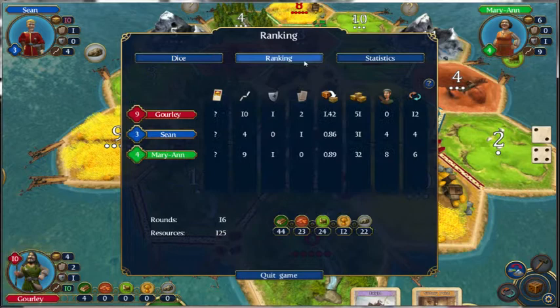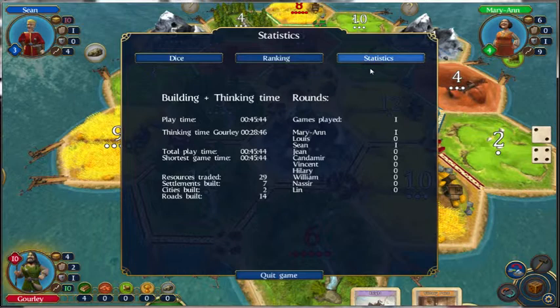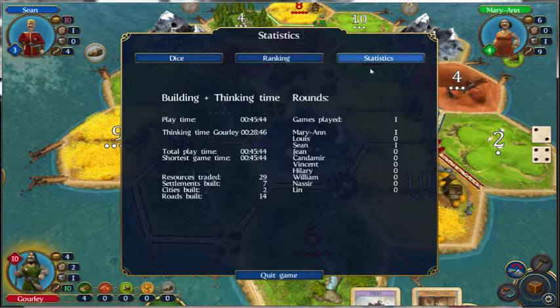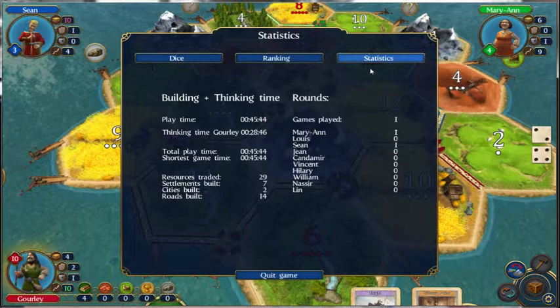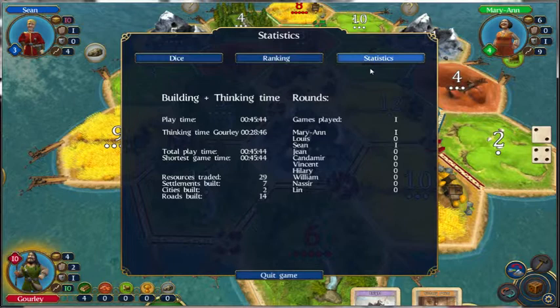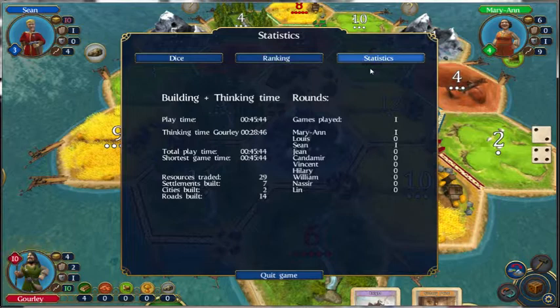That was the rankings and statistics. It was a 45-minute game, with a lot of it — apparently 28 minutes — just me talking. Our resources traded 29 times, so with the port and the 2-to-1 trades. Fourteen roads were built total and two cities were built. Oh, maybe this is for everyone playing — yeah, it had to be. Settlements built: 7. Cities built: 2 — I was the only one who built a city. It's not counting the initial two that you get, so I really only built 8 roads.